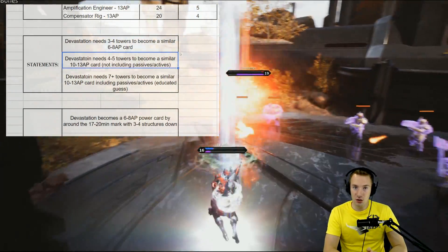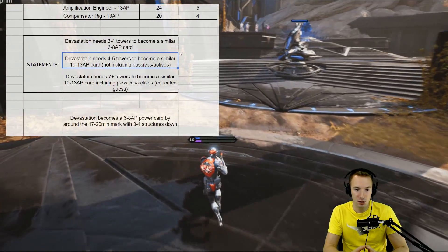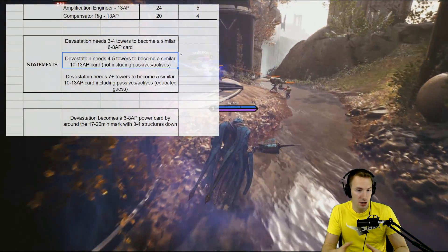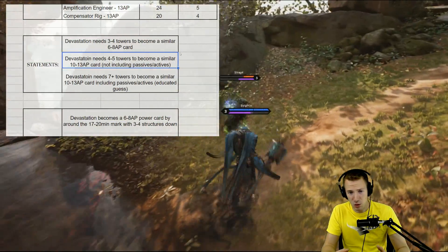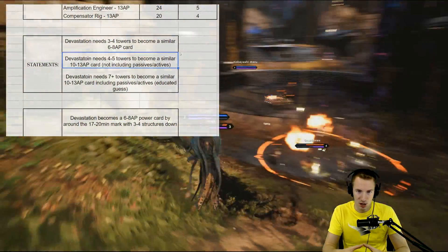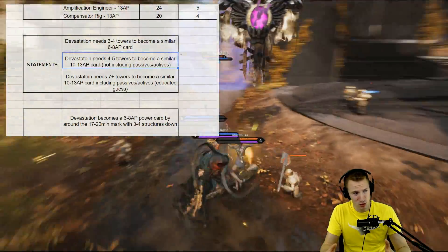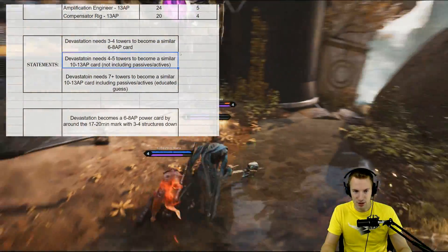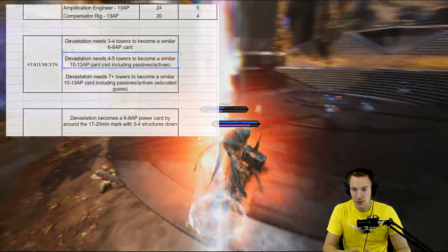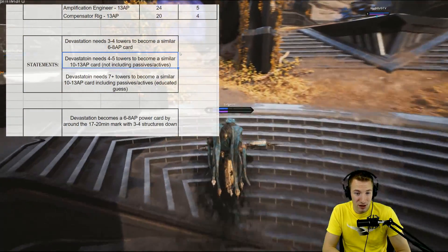There are some advantages to going for these low-cost cards that end up scaling, and you have a surplus of attribute points. Devastation also needs 4-5 towers to become a similar 10-13 attribute point card, not including those passives and actives, as a lot of those are really quite powerful — some you just can't compare, like Red Zone or Unstable Cyborg. Basically, it only needs 4-5 towers — even all the turrets without the inhibitors — and you have a 10-13 attribute point power card.